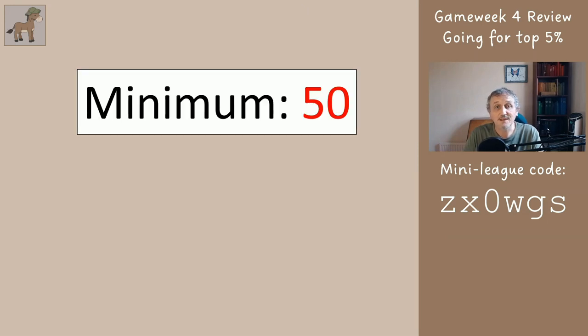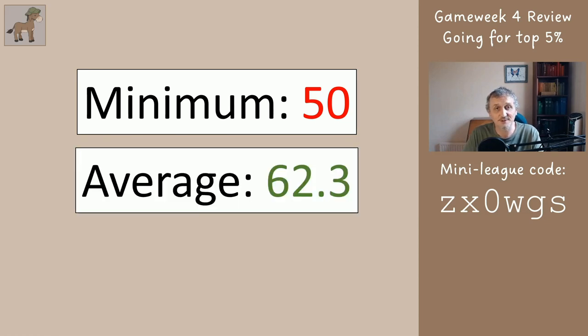This week, if you had all the worst possible picks you would have got 50 points. The average was 62.3 and the maximum was 77. We only have to hit 60 points a week, so this was an okay week. I'm aware of at least three people playing this game — I checked their teams earlier and two of the three are doing well above average. By the end of the season I'd expect all of them to be in the top 5%.